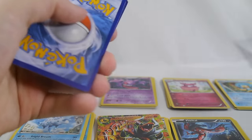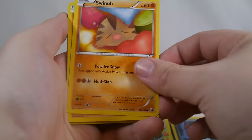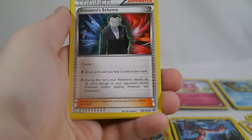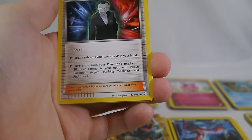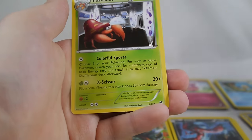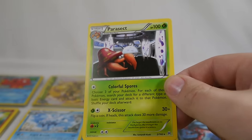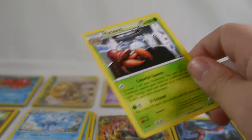Last booster pack of the box: Paras, Swinub, Sandshrew, Meowth, Pinsir, Giovanni's Scheme — a really cool supporter where you choose one of two effects: draw until you have five cards, or during your next turn your Pokemon's attacks do 20 more damage. Magneton, a reverse Xerneas, and we end on a Parasect of all things — colorful spores and X-Scissor, hanging out in what looks like a lab with lava lamps. Left side totals: two BREAKs, one EX, one full art.